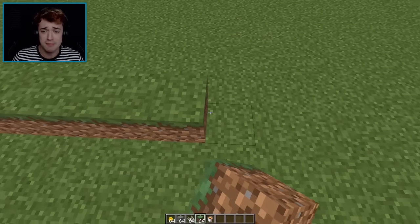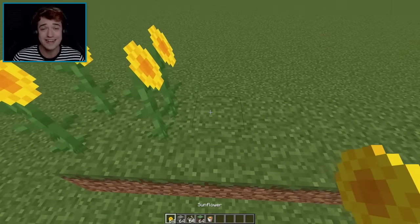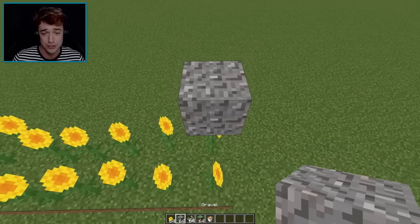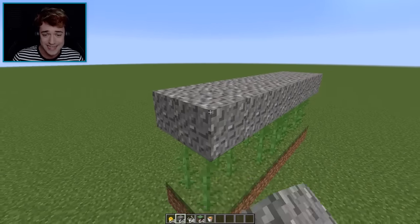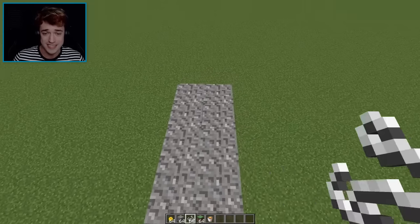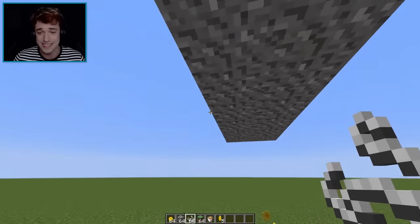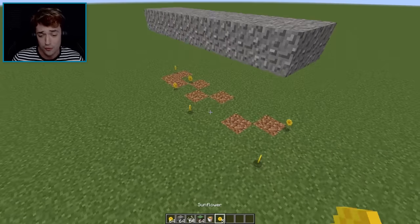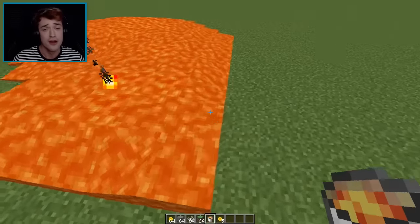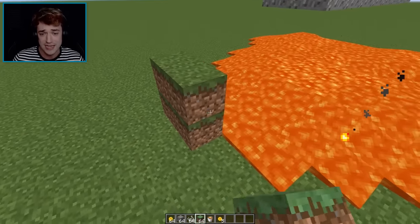This next one I call 'how to lose your friends and make them very upset at you.' What you need is a bunch of sunflowers — place them, then put gravel on top. Use string or pressure plates across the entire walkway, then remove the sunflowers and dirt so the gravel stays floating. Underneath the gravel, place a bunch of lava — the more the merrier.